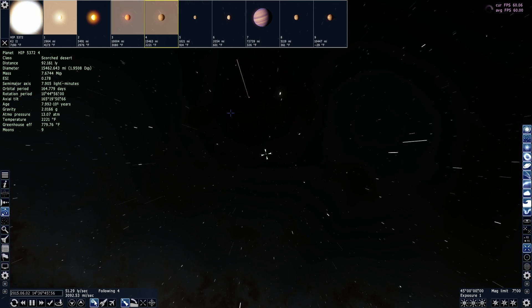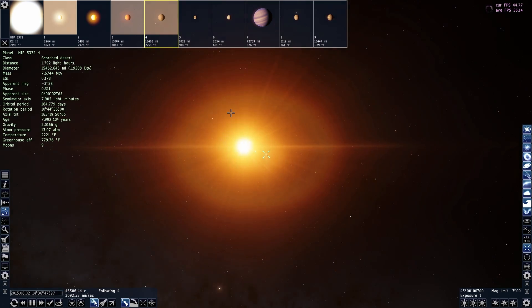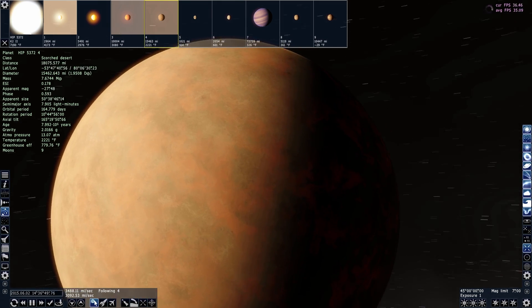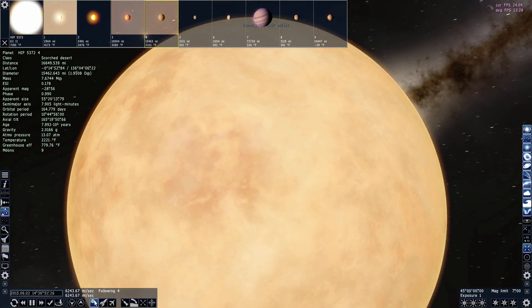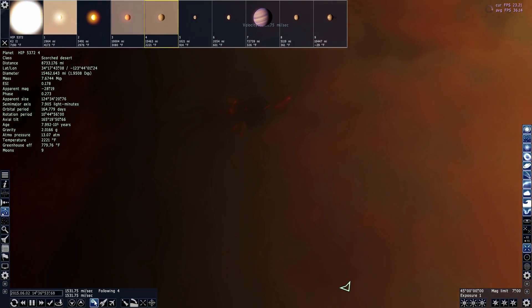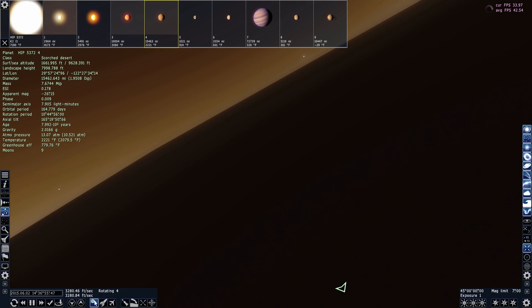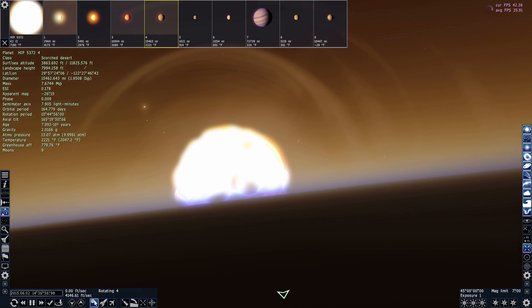The music in this game is really good and it changes depending on where you go — it'll probably switch up when I land on this planet. Alright, here we are. The coolest part about Space Engine is that you can actually land on these planets and it will randomly generate the terrain. Look — here's a volcano. This is a dense little atmosphere in the sky, and we have landed on this planet.